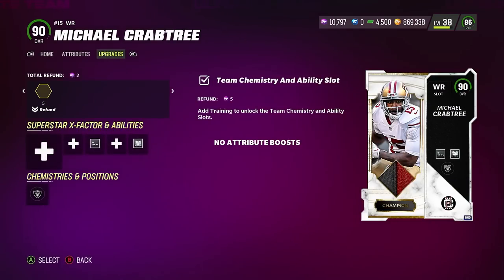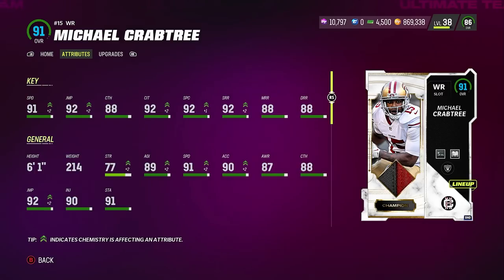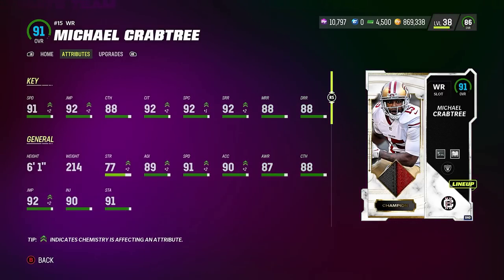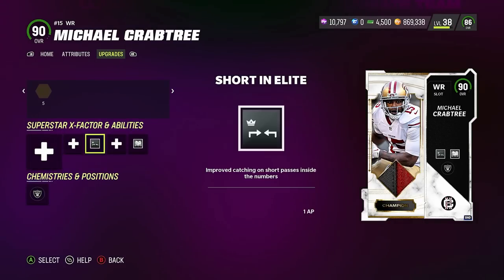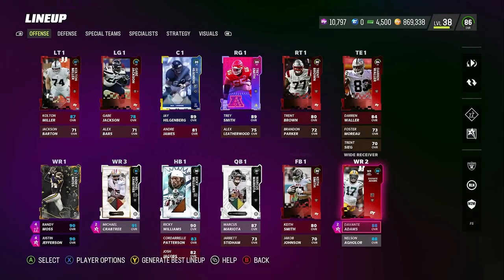The number one player here is the Crabtree card — he's actually going to be one of the best receivers in the game. 91 speed — I don't think anybody else is even 90 speed, so he's definitely the fastest player in the game. 91 speed, 6'1", great route running. He has Slot Apprentice for 1 AP and Short In for 1 AP — actually a steal, 2 AP for those two things. He is the best wide receiver in the game for sure.